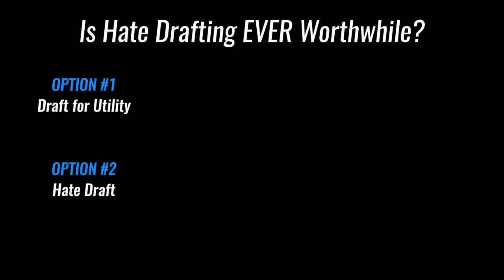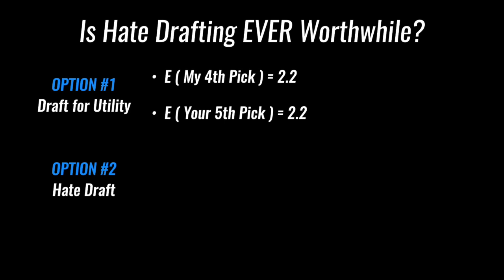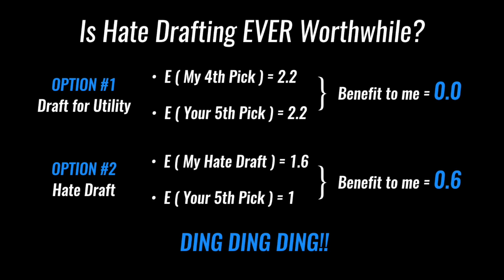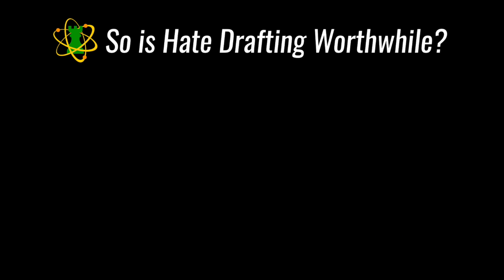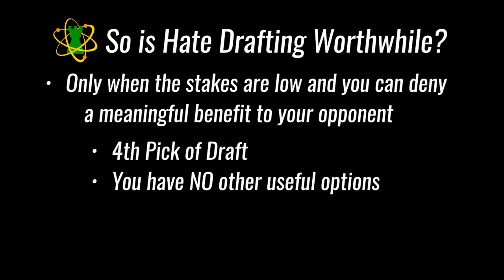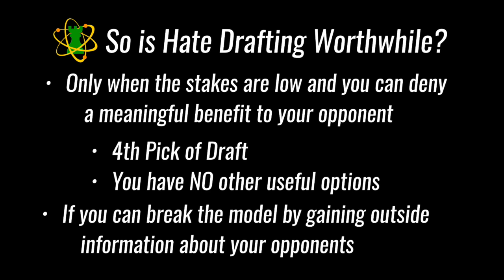Sure, but people talk about hate drafting all the time — isn't there any moment when it's actually useful? Absolutely. First up is when the stakes get low. The fourth pick of the draft is when all the good cards usually vanish, so my expected value is pretty low — in fact, so low that the fifth pick is basically the exact same value. On the other hand, if I take the last good card, I leave my opponent with nothing but filler, and that seems useful. My opponent bottoms out at a utility of 1. So you should hate draft when the stakes are low and you can deny something to your opponents. The fourth round of a draft is a good moment, but so is any time when you don't have meaningful options — when your own personal utility is bottomed out. And of course you can hate draft if you can gain useful information about what your opponents are going to do. If you have an option that will certainly deny them utility, that changes everything. Pay attention to what people say and what colors your opponents pass you — if you can quickly figure out what colors they're playing, you can punish them with hate drafting.